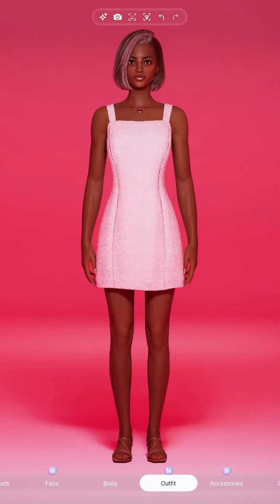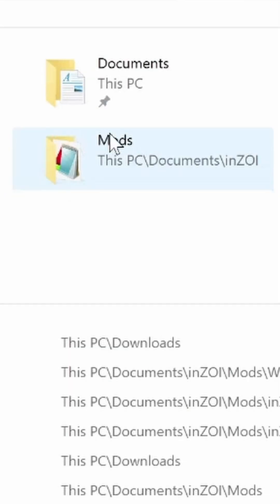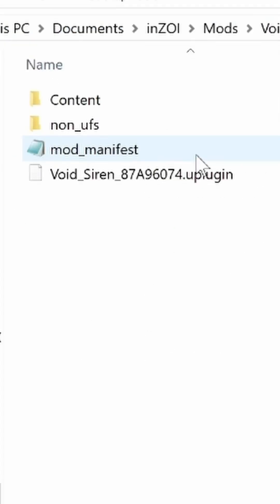What you want to do first is go ahead and exit Enzoi. Once you've exited the game, navigate to your Enzoi mods folder. Each Enzoi mod is inside of a folder, so click on one, and once you get into that folder, navigate to the file that says mod manifest.